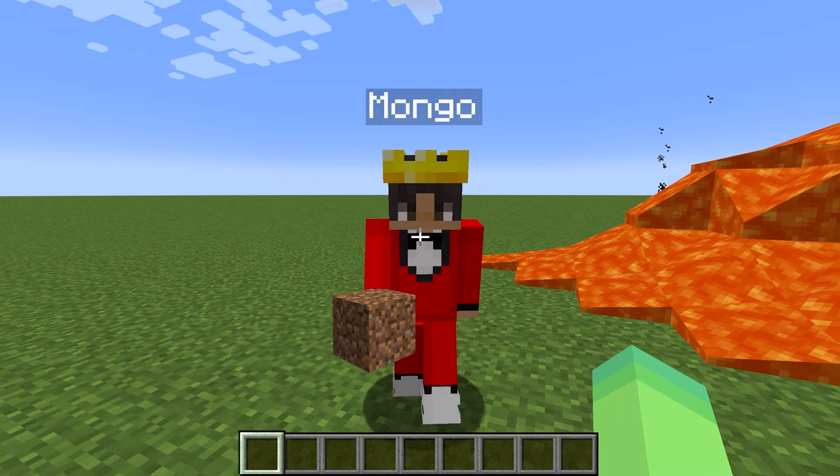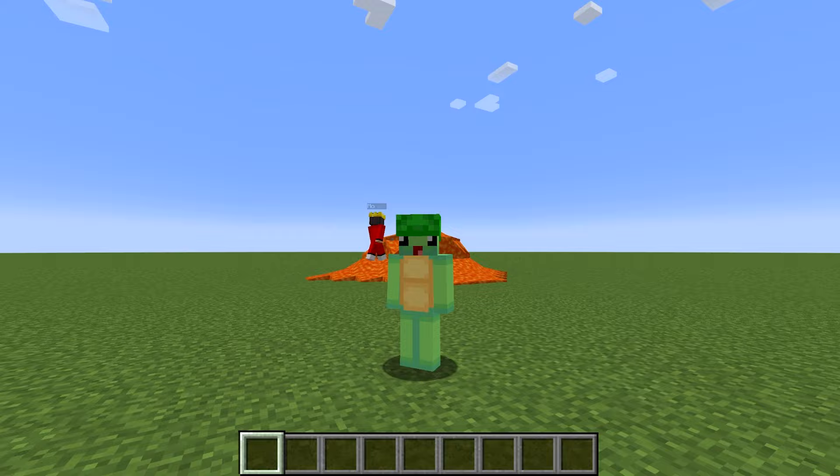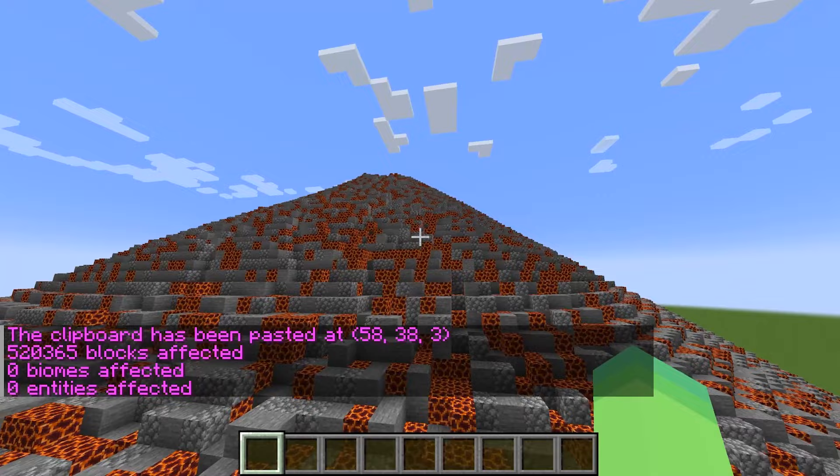It looks really good — you just don't want to lose the build battle. Mongo's right. If I'm gonna win, I'm gonna need a real volcano, and luckily I have just the thing to beat Mongo. Let me go over here and use this special command just like this, and whoa — a giant volcano just spawned in! This is so sick!